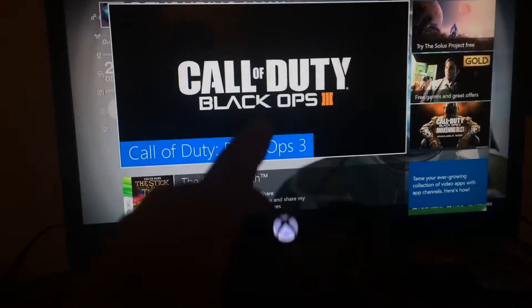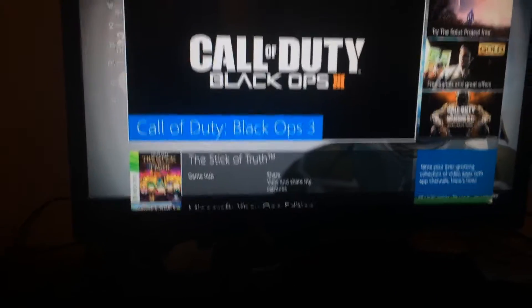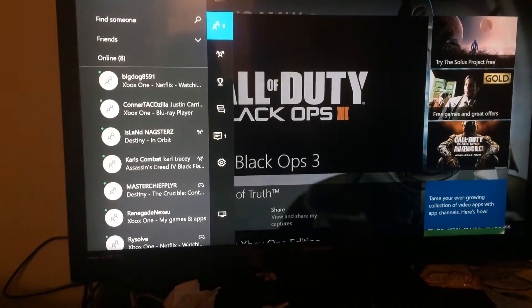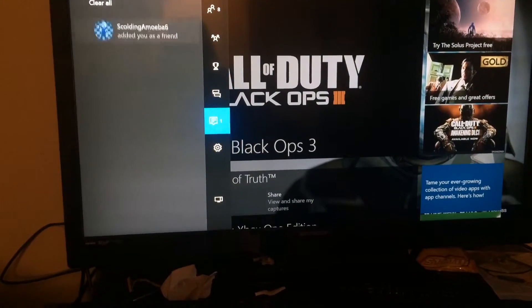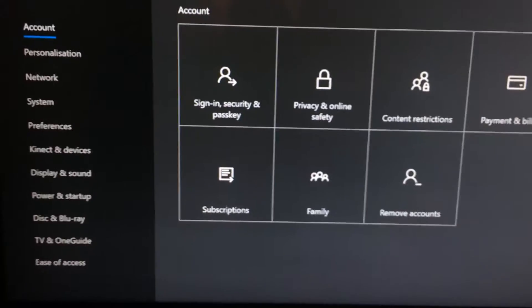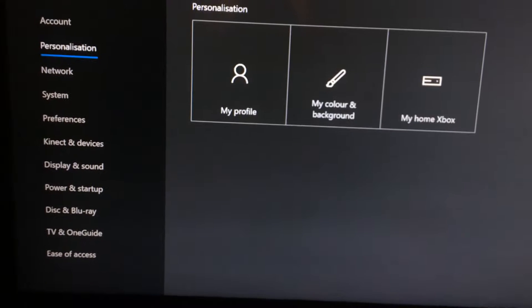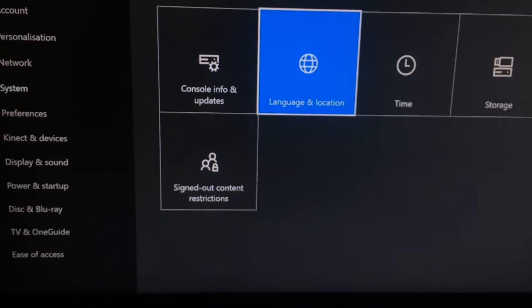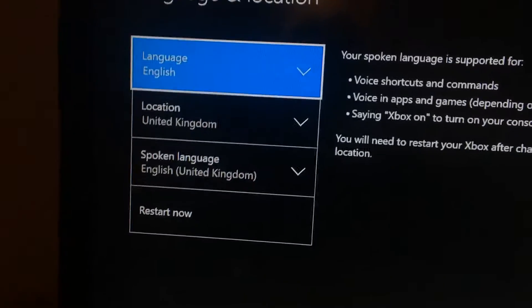OK, first I'm going to show you what you need to do. Obviously it's an Xbox One and not a PS4. So what you do is go to Settings, then All Settings, then Language and Location, and switch your location to United Kingdom.